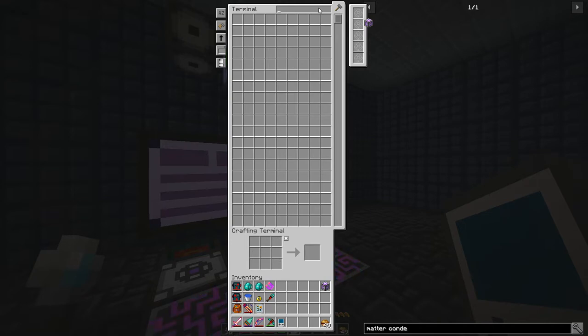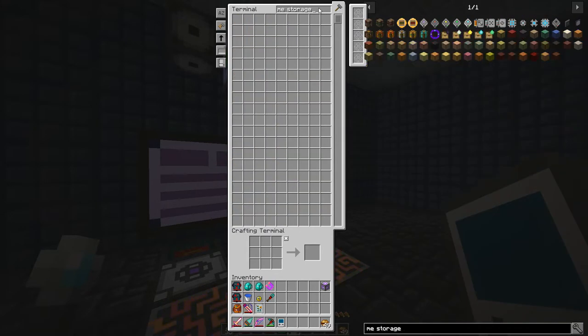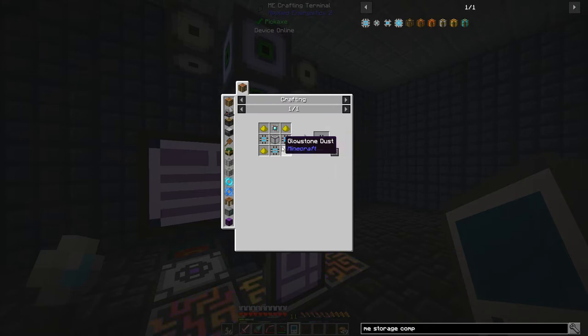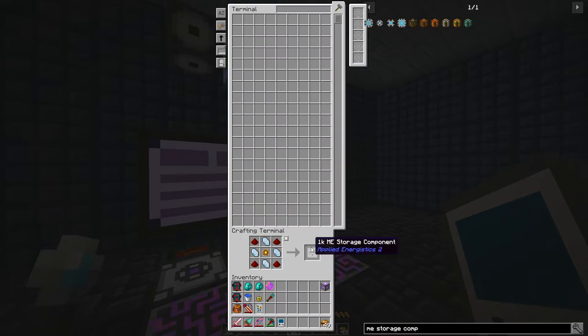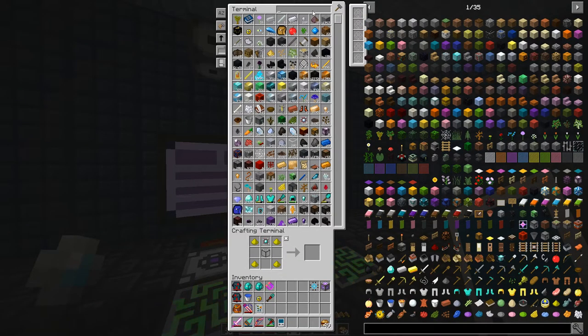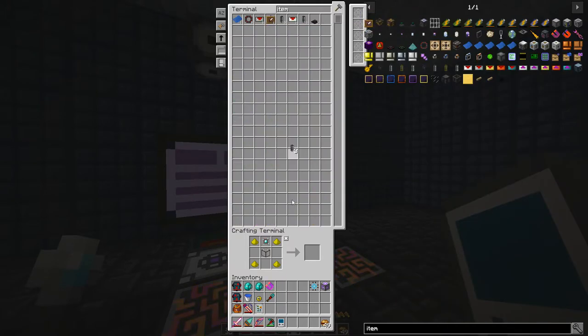To make a singularity we need a matter condenser and throw a bunch of stuff in to condense it. For the matter condenser we need a storage component — the maximum is 64k. That means we need three 16k components, each requiring three 4k components, each requiring three 1k ME storage components — 27 1k ME storage total. I'm going to go into crafting mode and get all of those together, then come back when we're ready to set up the matter condenser.